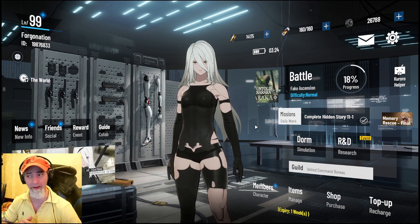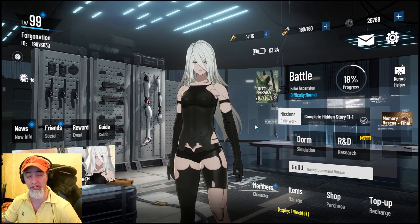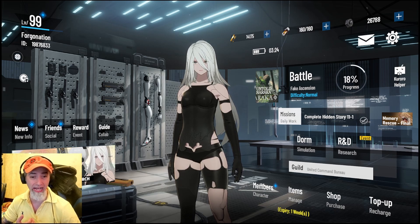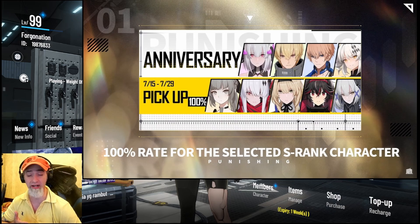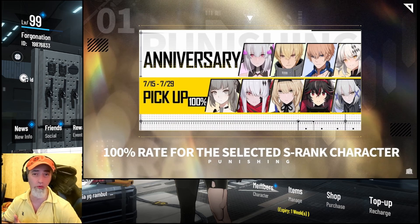I would advise focusing your attention on NieR. As for the characters on the banner: Live, Kamoy, Lee, Karenina, and S Nanami — all five of those you can actually get from the S-rank selector when you first start the game. You also get a free S-rank character from those five after your first 40 attempts, so more than likely you already have one. When it comes to S Lee, he's a 100% physical character, and you're just going to want to go for NieR instead.